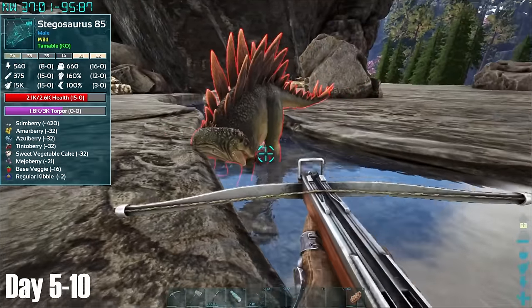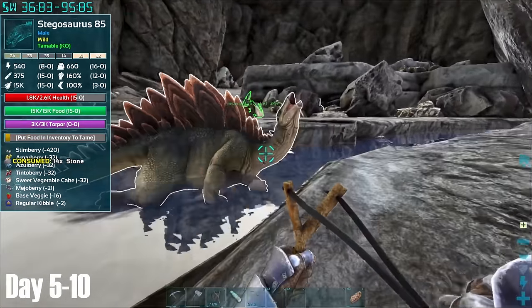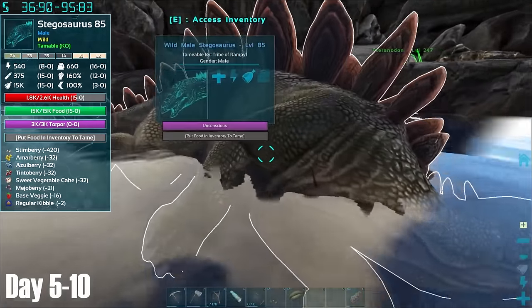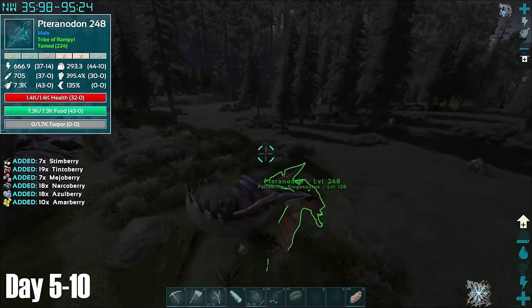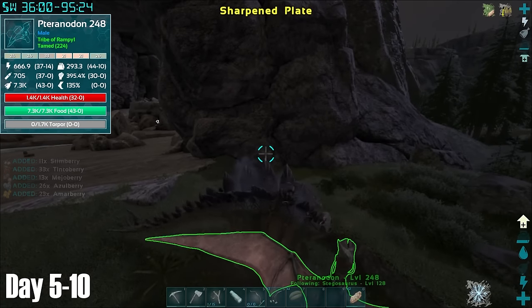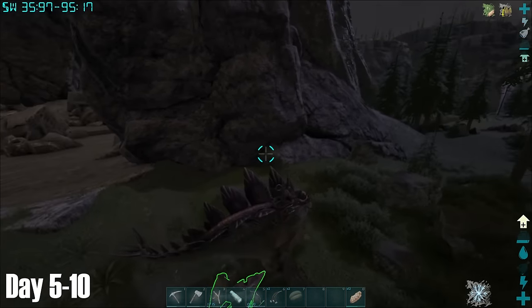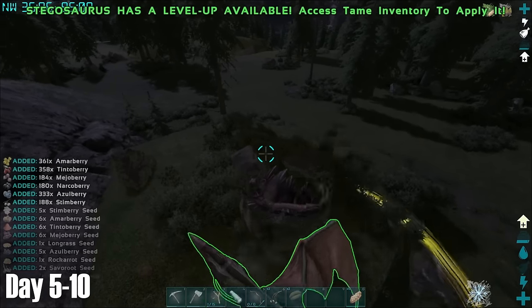Returning to base with no Argentavis, I decided to turn my attention to a Stego so I could harvest Narco Berries easier. I rather humiliatingly had to finish knocking this one out with a slingshot when I was too poor to afford any more tranq arrows. After taming the Stego up, I thought I'd take him for a test drive. At first I was a little underwhelmed, and then I realised that I needed to change the Stego to Sharpened Plate Mode to be able to harvest berries at a decent rate.